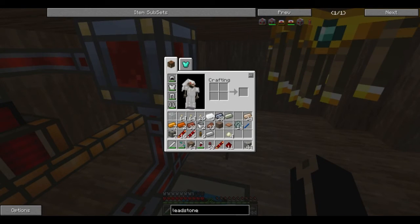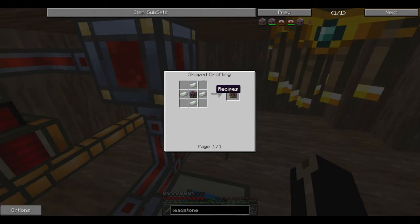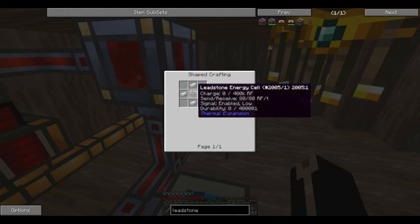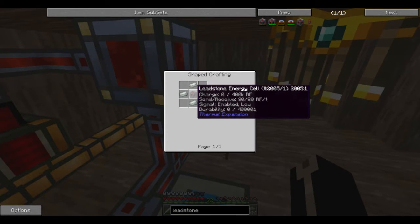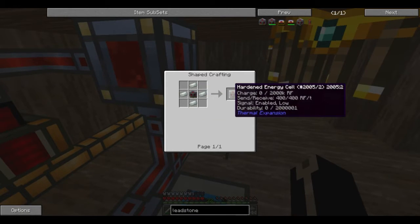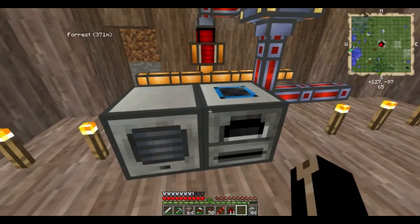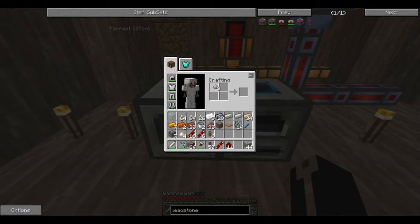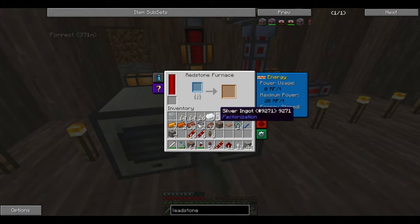So if we take our leadstone energy cell and upgrade it, we just need INVAR to upgrade it to the hardened energy cell. It goes from holding 400,000 Redstone Flux and being able to send and receive at 80 Redstone Flux a tick, to being able to hold 2,000,000 Redstone Flux and send 400 Redstone Flux a tick. And all we need for that is some INVAR — and we're actually making INVAR right now. Just as simple as that.